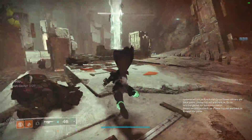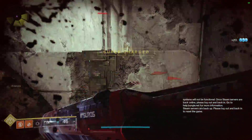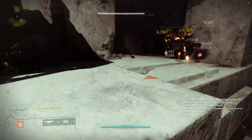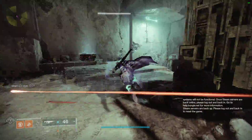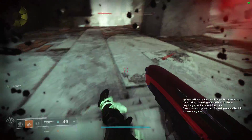I can continue spamming my dodge while near enemies, and as you can see I have my super back up — it has been about 15 seconds. I can just throw my super again, throw the burn, and start spamming my dodges again. This seems a little bit over the top.